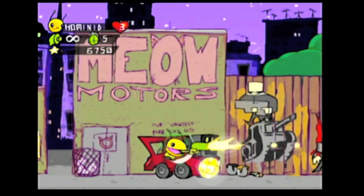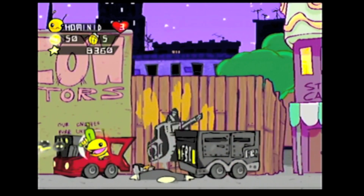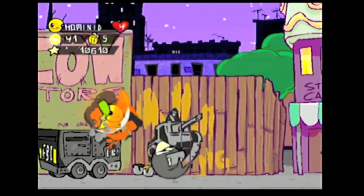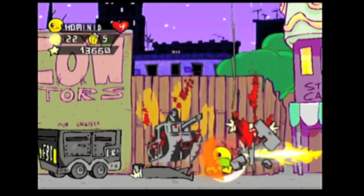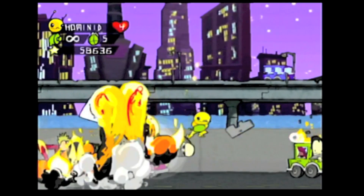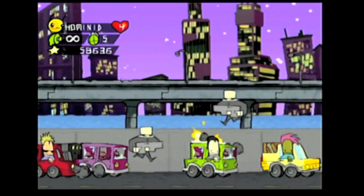Alien Hominid began life as a Flash game on Newgrounds in 2002. Two years later, it's on the PlayStation 2 and GameCube, which is the version I am playing here. A Flash game turned console game seemed like a big deal when this was released, at least to me. I had never heard of something like this happening before, and I thought it was really cool.